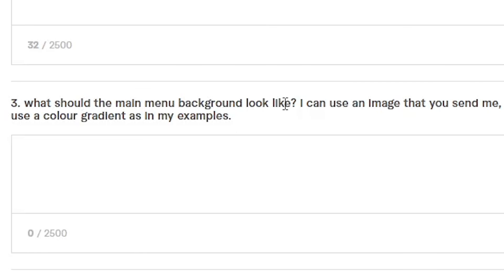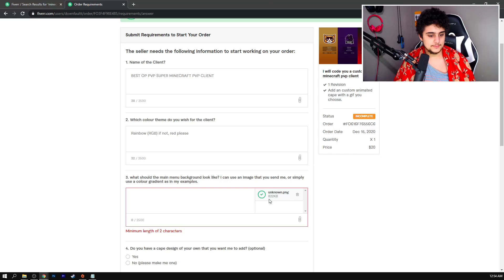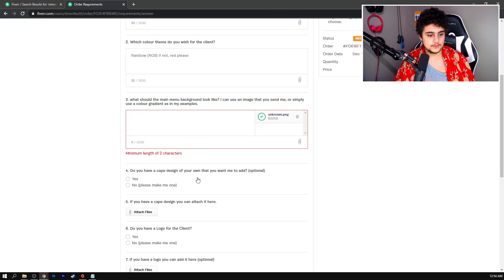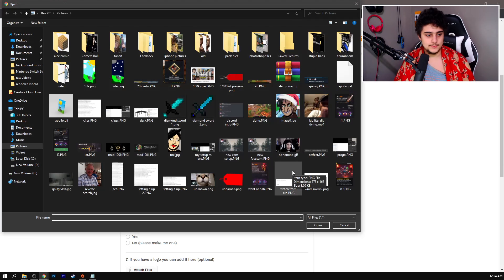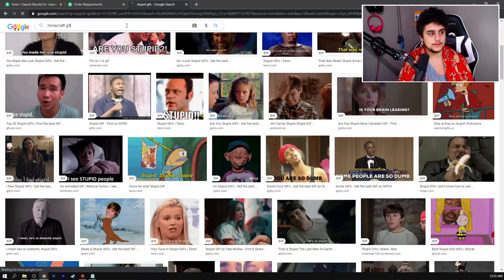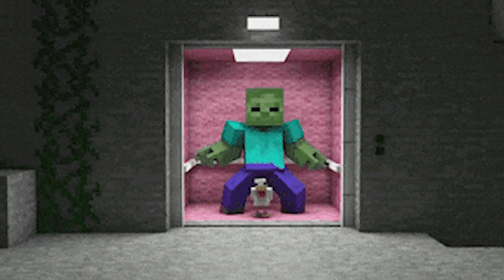What should the main menu background look like? I can use an image or a color gradient. I'm going to use this picture of my cat Apollo of him just looking straight into it. Do you have a cape design? Yes. I bought an animated cloak or cape. I'm going to type in 'Minecraft gif.' Yes, I'm very pleased with this gif.